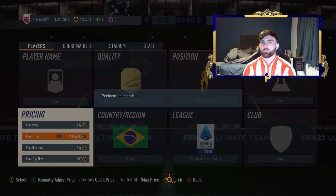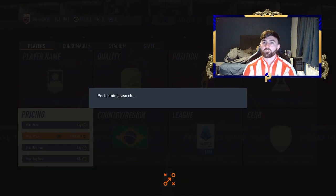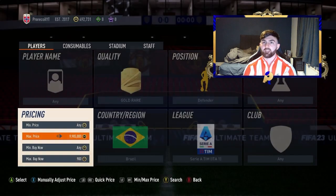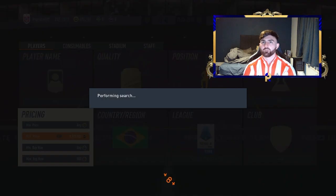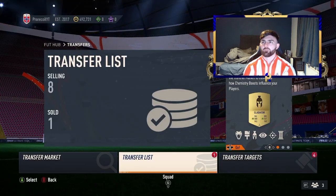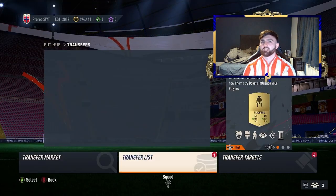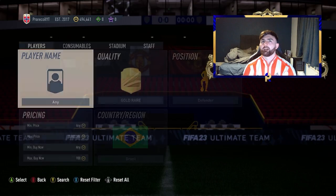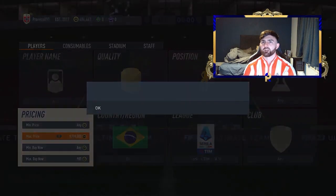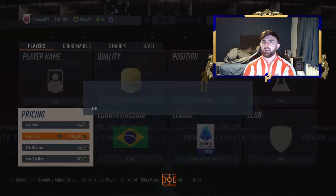We do have an informed filter to finish this off - a little bit of a theme, stick with Serie A. You guys can go from the cheapest to the highest, make your coins as you go. I think I might try this approach in future episodes - keeping a theme makes it a little bit easier. I'm going to back out and go back in because sometimes that helps with the filter bugs. We've already sold De Vrij, which is brilliant - he's already gone.